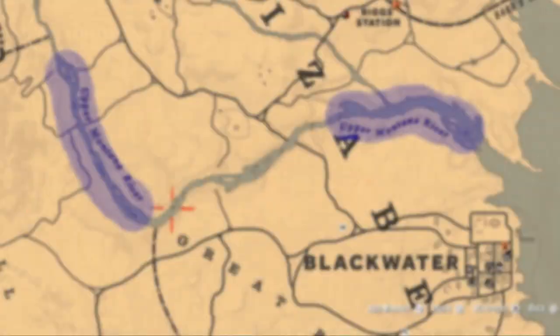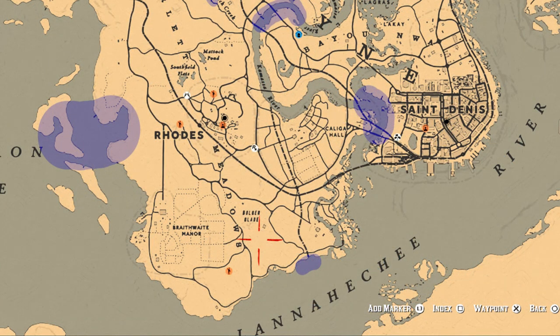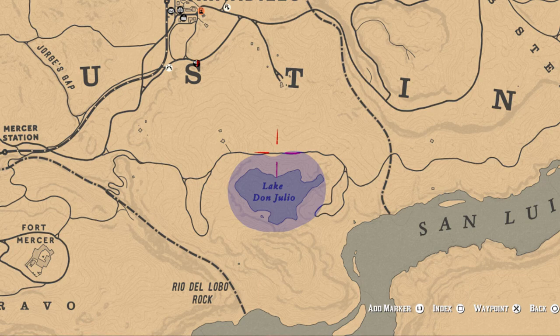Next challenge: three smallmouth bass. You have to use crickets as bait to catch them, and you can see the locations and areas where you can catch them now.